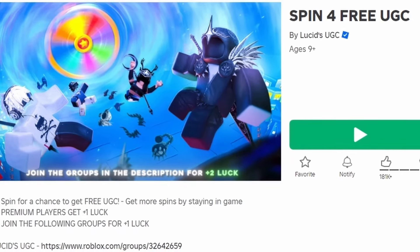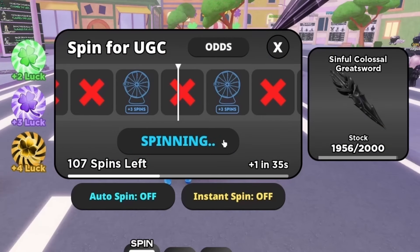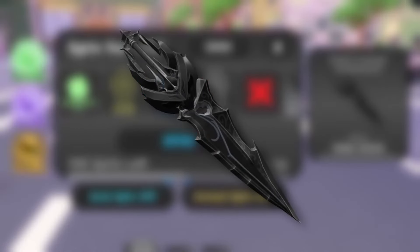To get this new free item, join Spin for Free UGC. You have to spin this spinner and if you land on the free UGC, you will get it. Good luck! Do you like the item? Let me know below.